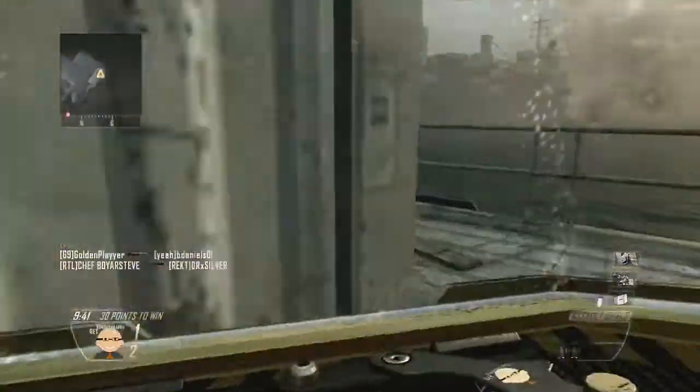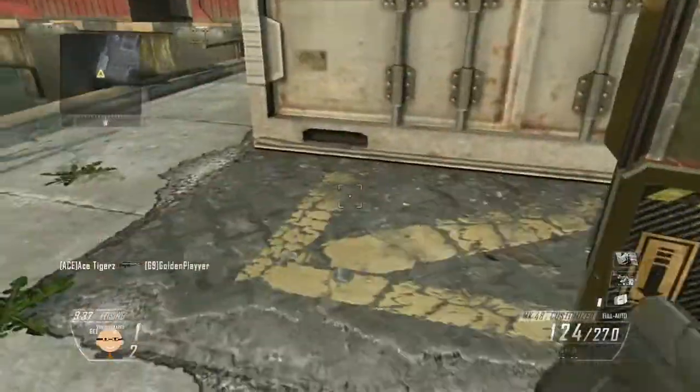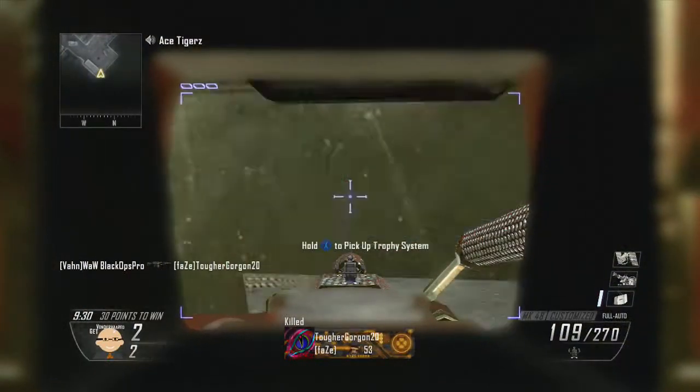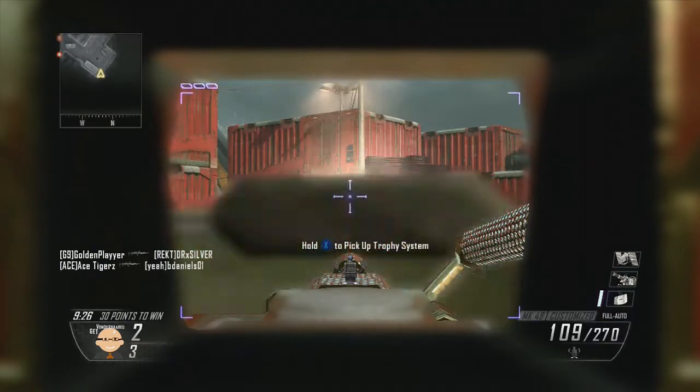This map is actually pretty good for Vaughn or Hard kids. I set up camp behind this cargo container and this one kid up there, the sniper, he thinks he can get me. I end up going 30-2 this game, so pretty good, pretty good for this map.